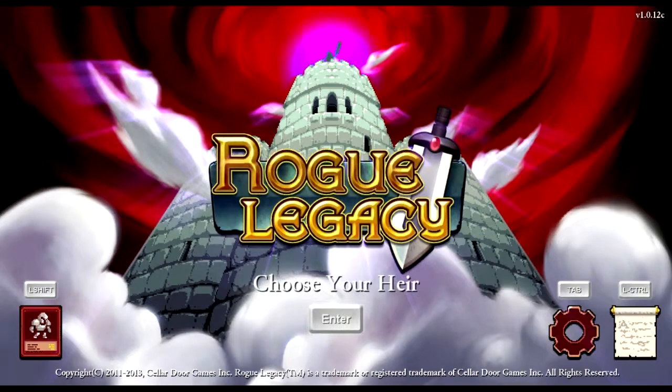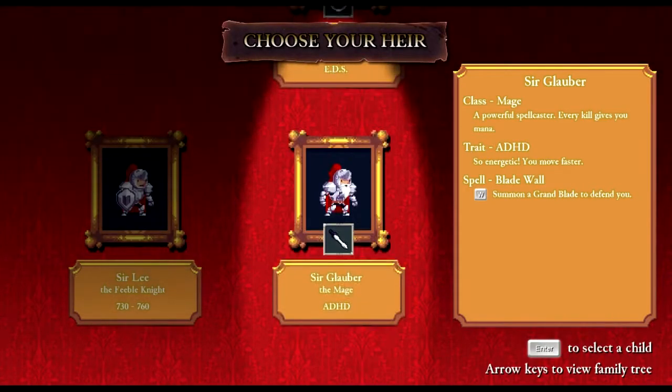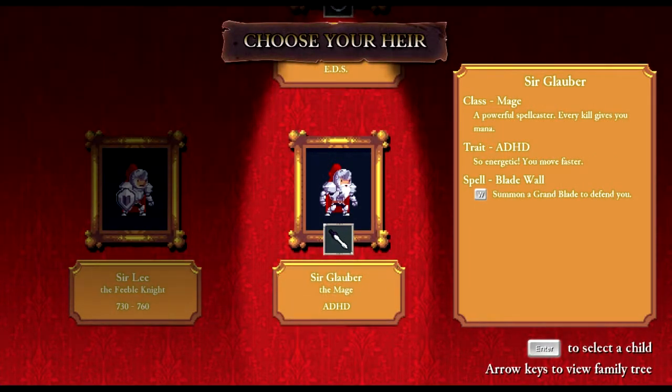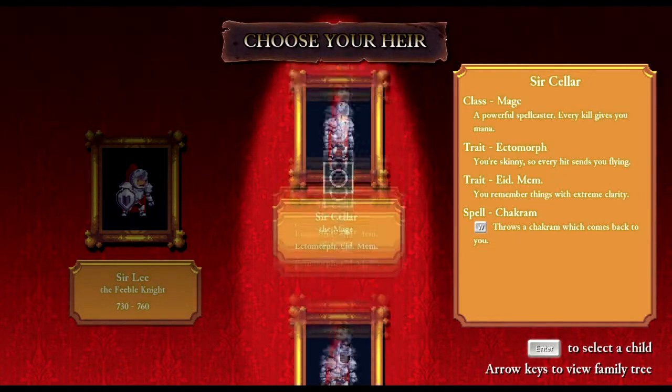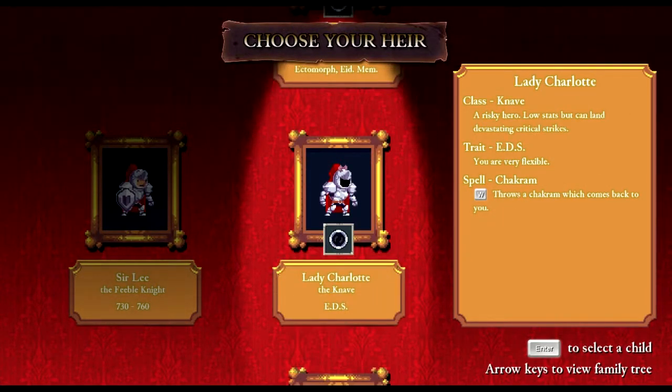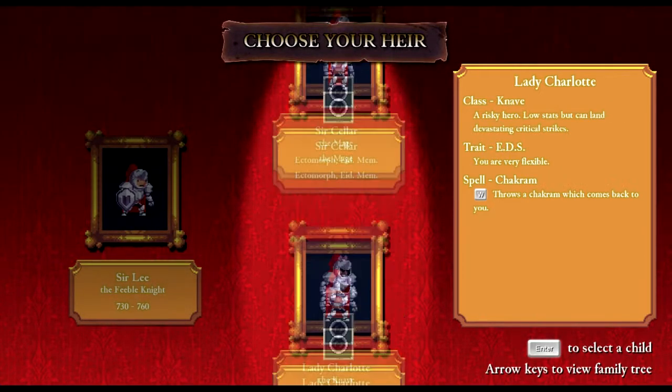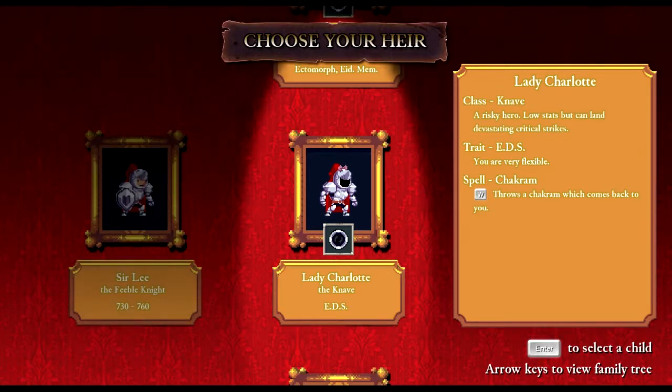The interesting thing about this game is you choose an heir when you die, and you get to pick who you play as next. Each person has different character traits — you'll have Sir Gobble Glaber, Lady Charlotte, and Sir Seller. They're different character classes and have different traits. This one's ectomorph, meaning skinny and knocked back easily. There's also eidetic memory, and EDS — Ehlers-Danlos Syndrome — meaning you're very flexible, and ADHD.